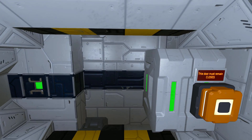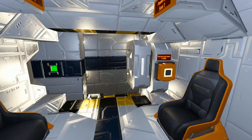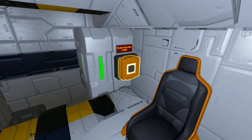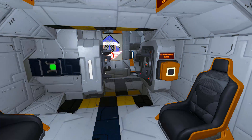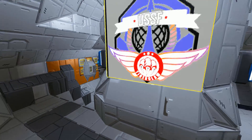Going further towards the back of the ship, we've got another button. Opening it up — please open, don't explode. The whole ship moves a little bit which is concerning, but reversing it makes it snap. Going through this somewhat dangerous door, we can then close up with this button.